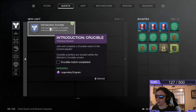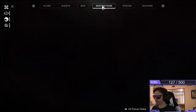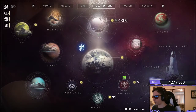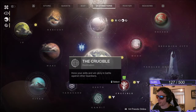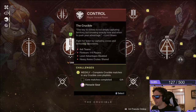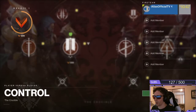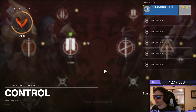Crucible activities are located within the Director's crucible screen, so it's very easy. All you gotta do is go over to your destinations tab on the bottom right-hand side. You can see that it's pulsating a little bit of green — that is the Crucible, and it gives you an indication of which one to play, which is the Control playlist.